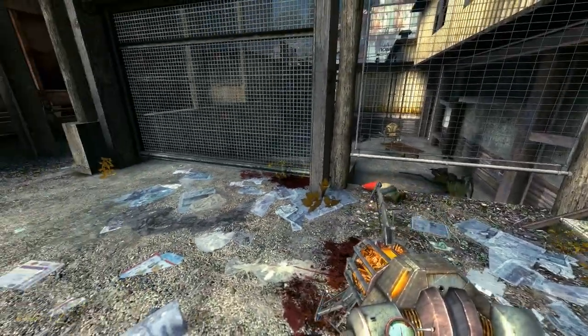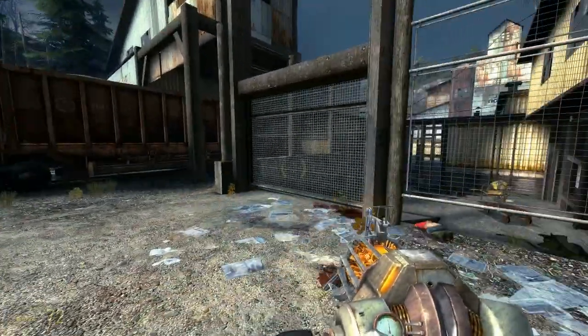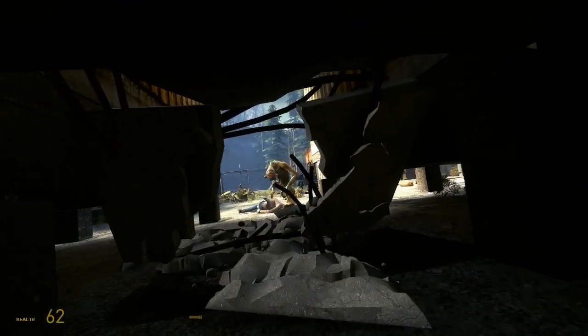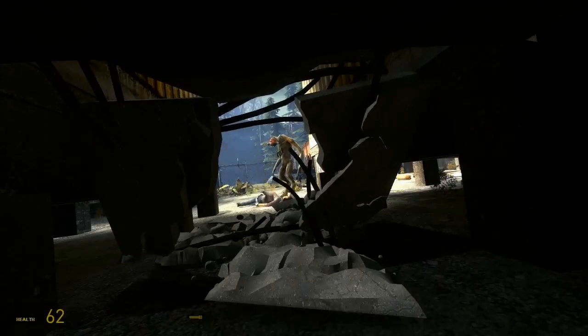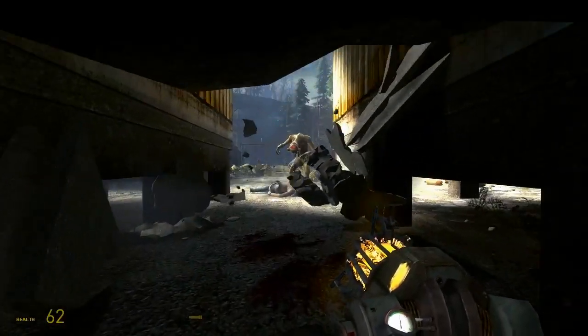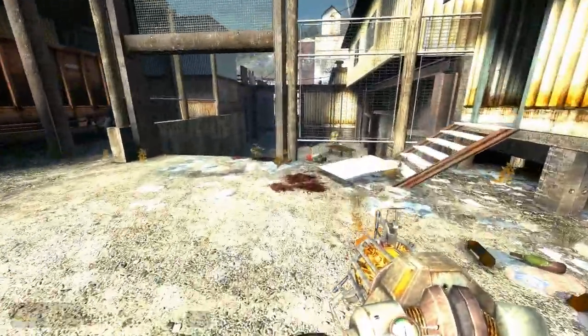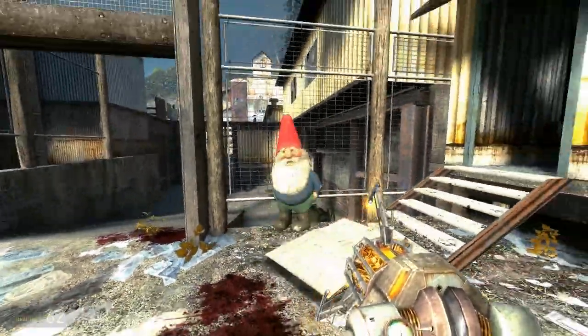From now on I will refer to these places as gnome checkpoints just to make it easier for the video. Once you have seen Alex get attacked by the hunter and the vortigaunt has freed you, go over to the gate and the gnome should still be there. From here on, until you get to the mines, you just have to take the gnome with you wherever you go.